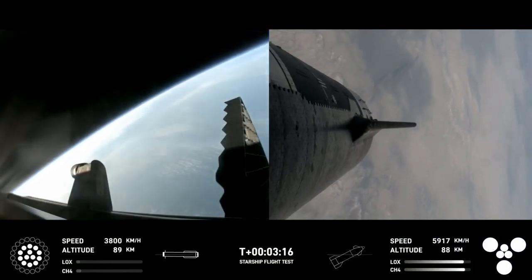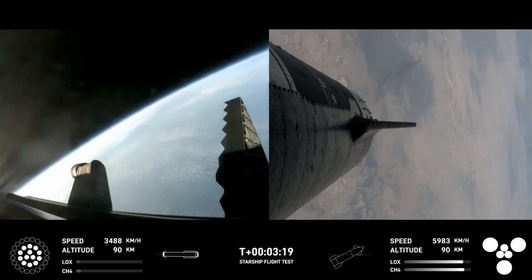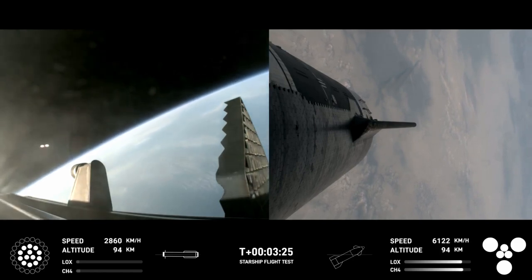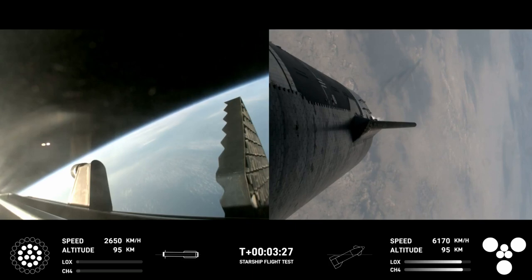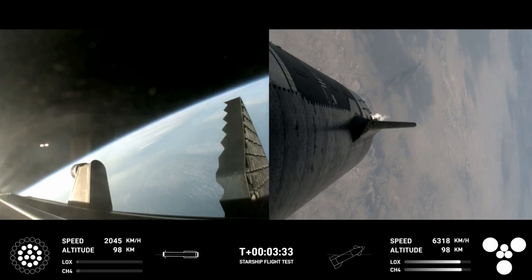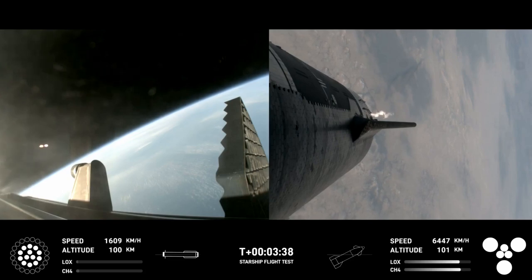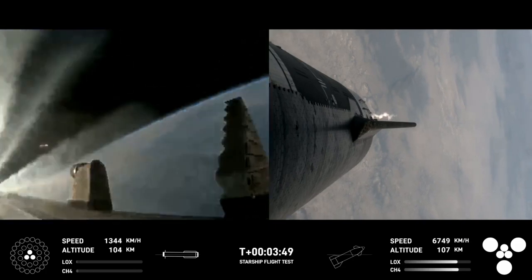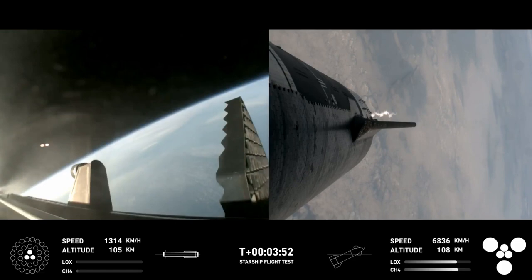We've got a booster on the way back to the Gulf and a ship all the way to space. Acquisition signal. Ship cryo pressures are nominal. Ship power and telemetry nominal. The first stage is currently performing the boostback burn. This is expected to last a little over one minute, propelling the booster back toward the coast for a landing in the waters of the Gulf of Mexico. As you can see on your screen in the bottom left-hand corner, we are only using the 13 center engines from here on.